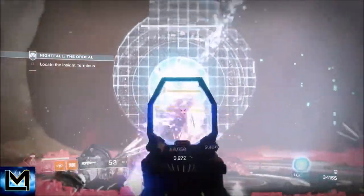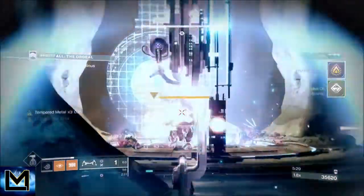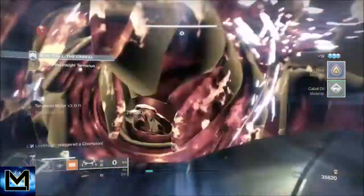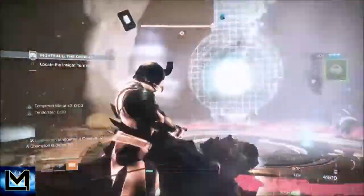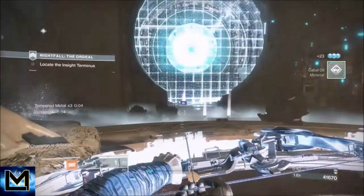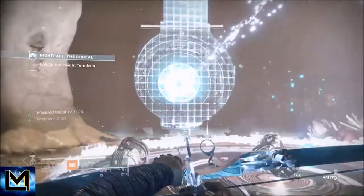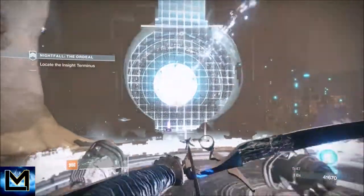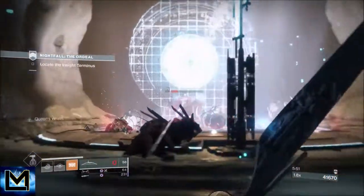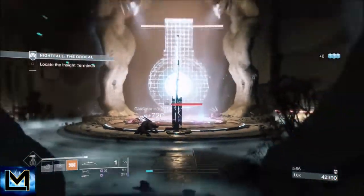I keep my grenade for the wave with the champion. You've got two gladiators, then a wave with a champion. Keep the plate for the champion wave - do your two gladiators and your dogs, then back on the plate. When you get that audio cue, throw a grenade. My grenade comes back every minute so I have one ready every time the champion wave comes. The grenade basically takes out the dogs.